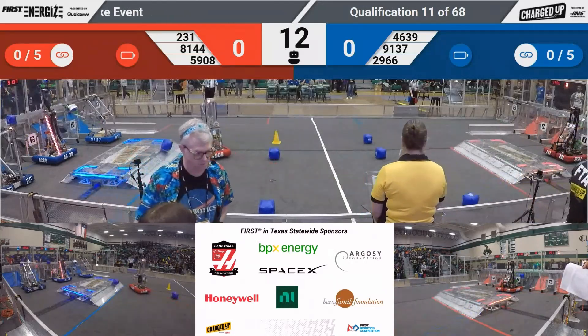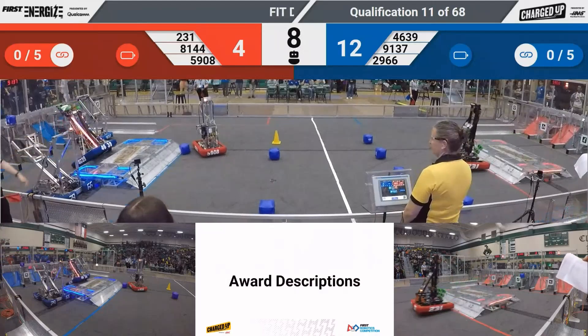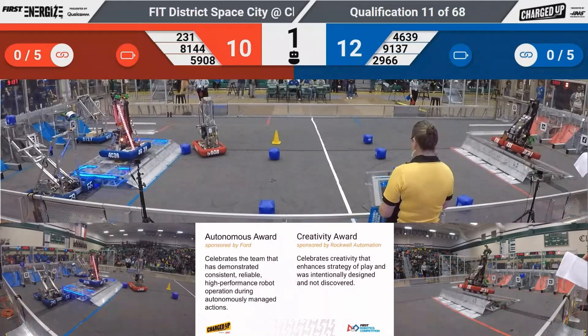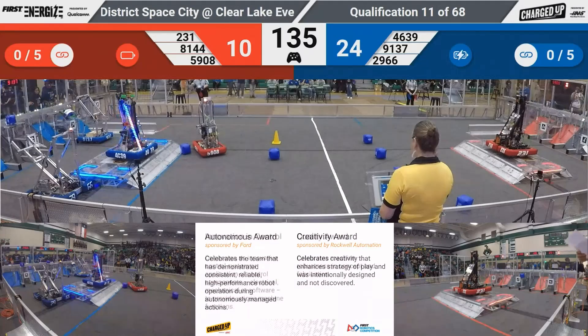Autonomous begins. 231 High Voltage with a cube in the middle goal. Blue already has two cubes in the high goal. High Voltage balances, and so does 46-39.